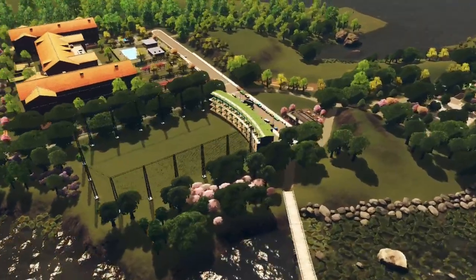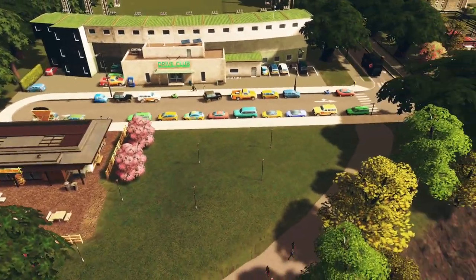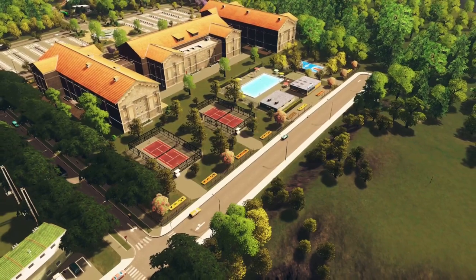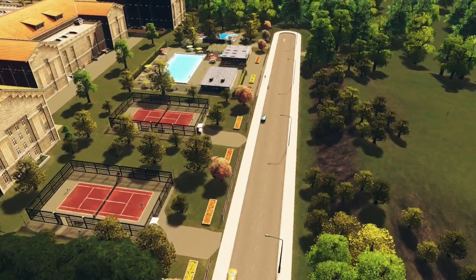On the right we have the driving range, and across from that the gift shop from the amusement park acting as a pro shopping cafe. Next to it, a putting practice area. In the back of the Country Club and Resort, a few amenities like tennis courts, swimming pool, and basketball court. I popped them off the road as well to add some detailing in the front.